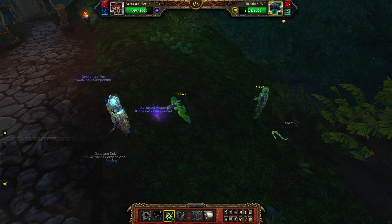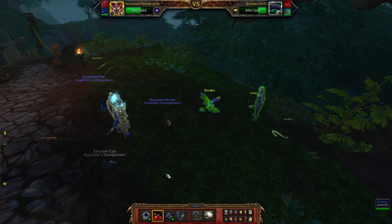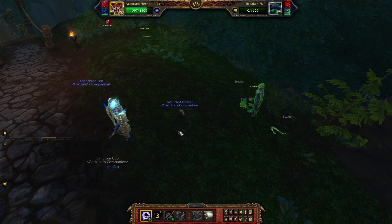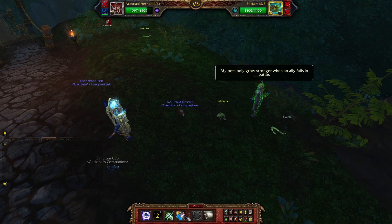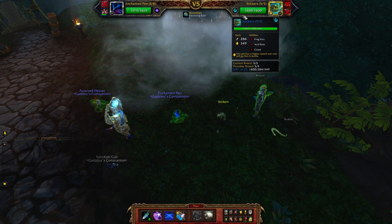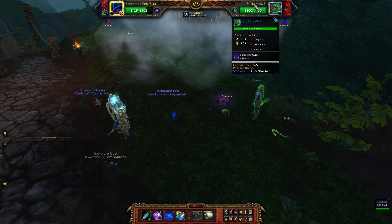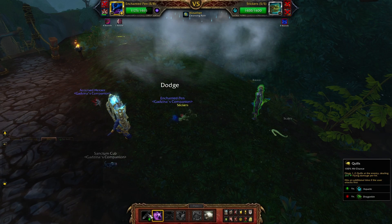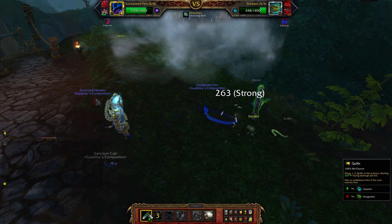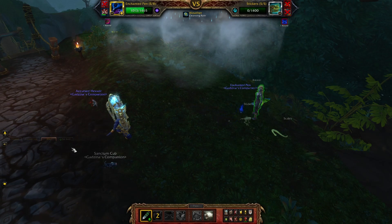He's faster than us so we press Weakness. Arcane Blast, then Drain Blood. Arcane Blast. Switch to Enchanted Pen. Foreboding Curse, then Evanescence. Quills, Quills, Quills, Quills. There you have it — job done.